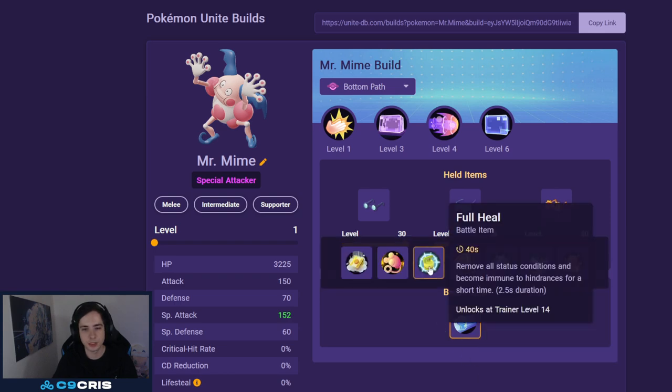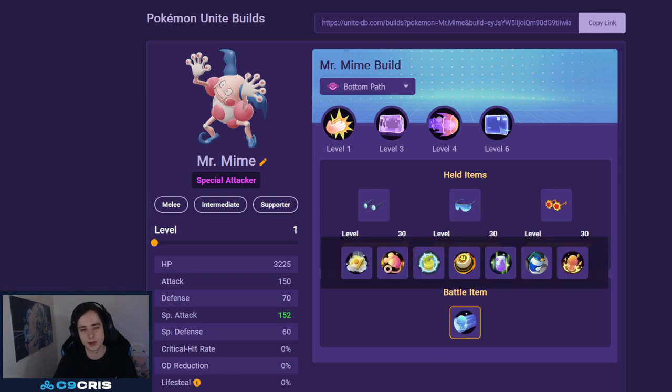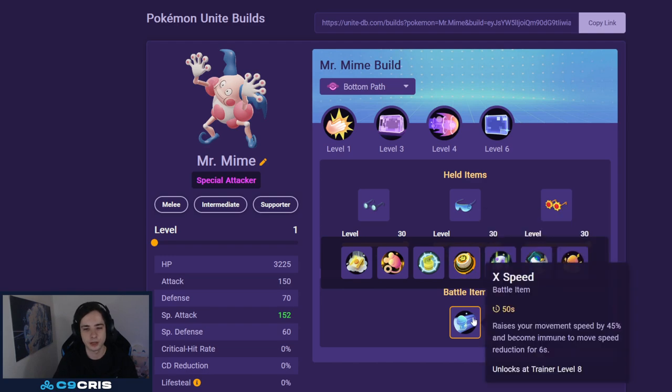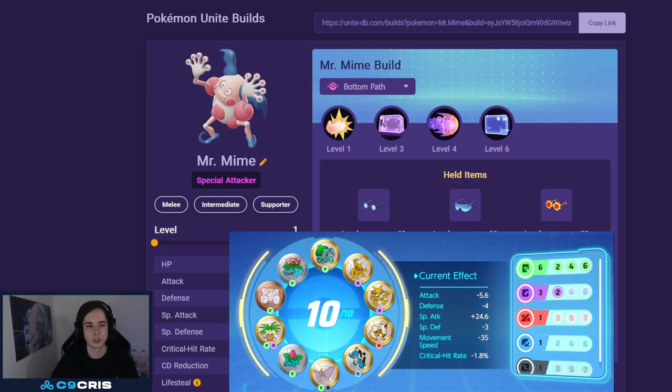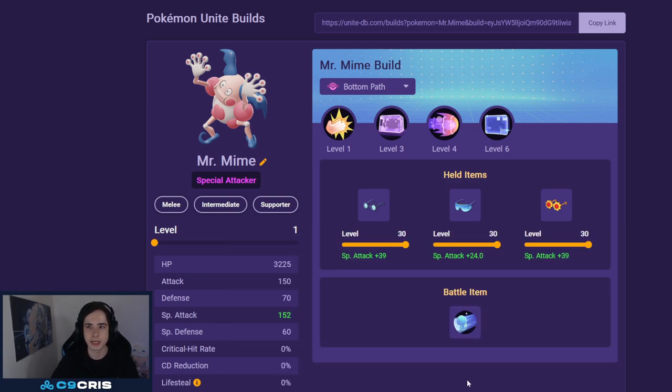For the battle item, Egg Speed or Full Heal — Full Heal is kind of necessary right now because of Sableye, but you can get away with Egg Speed on this Pokemon. For Emblems, we just play full Special Attack. If you don't have good Special Attack Emblems, you can also go Black Wand, Black Green, or Green and White. Those are all totally fine options.